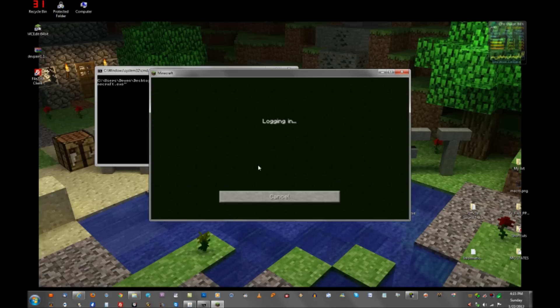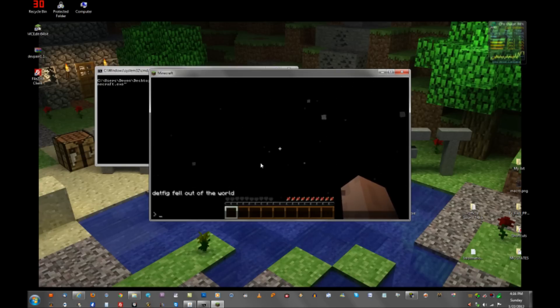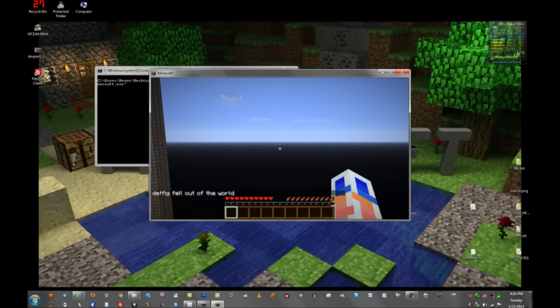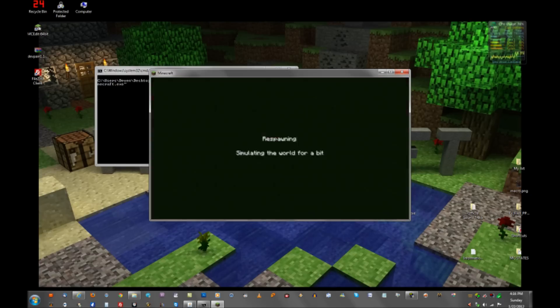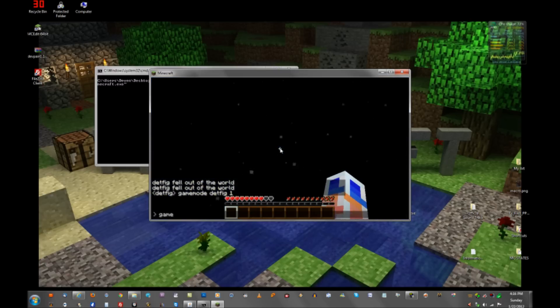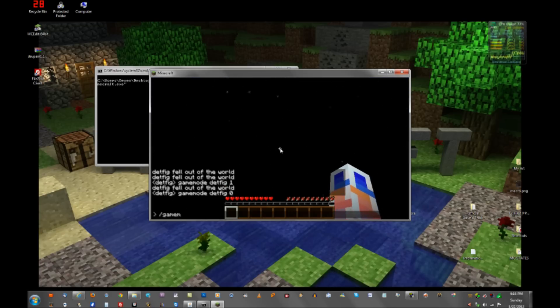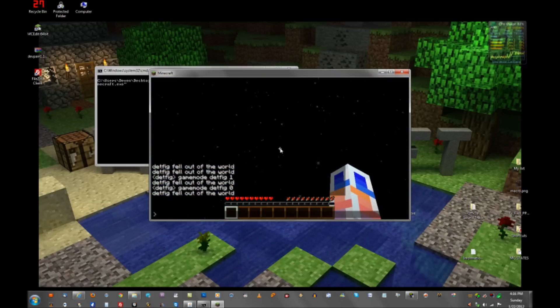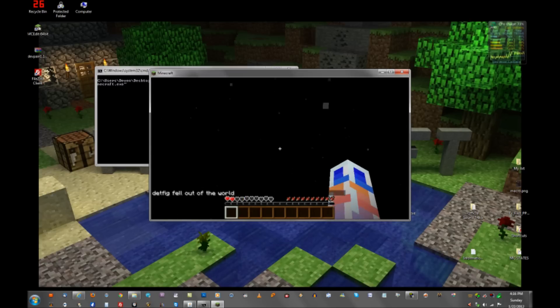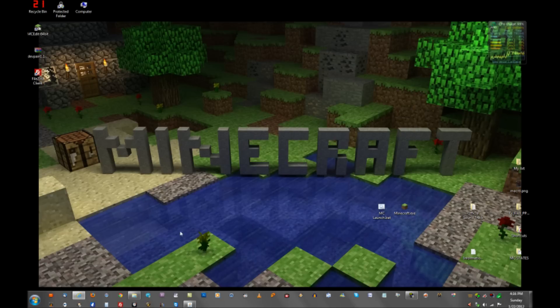Go to multiplayer and join the server. There's a little problem I had — the game mode wasn't fixed fast enough when joining. You see how it doesn't have an admins file yet? I'm going to put myself in there because this is a new server I just made. It's not going to have those files yet.